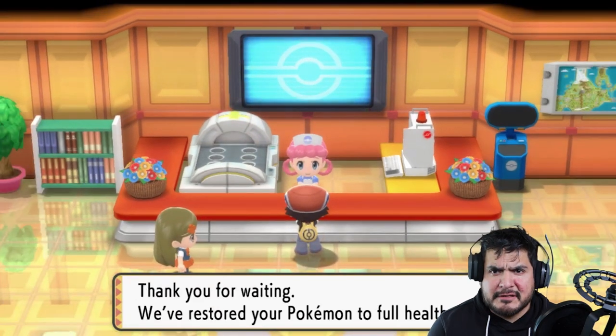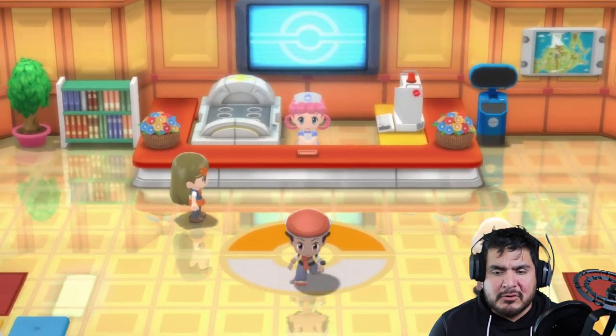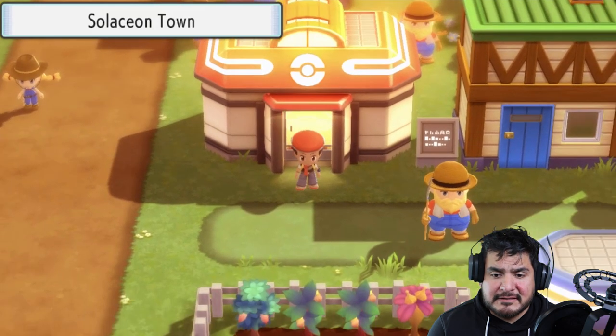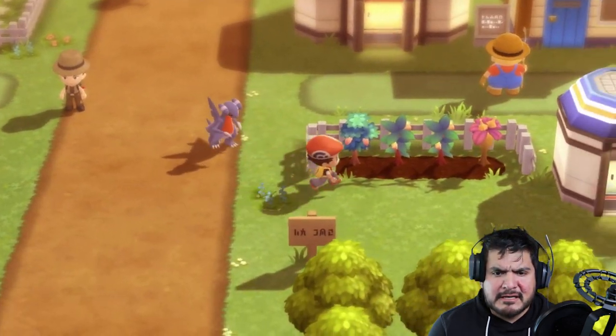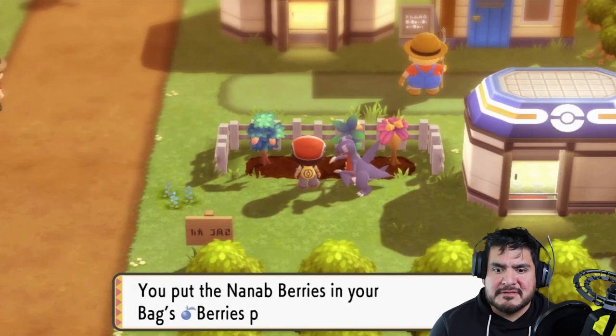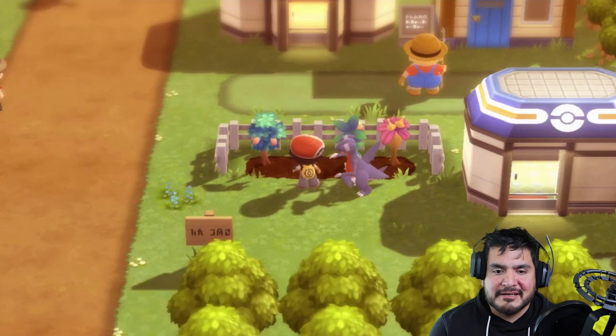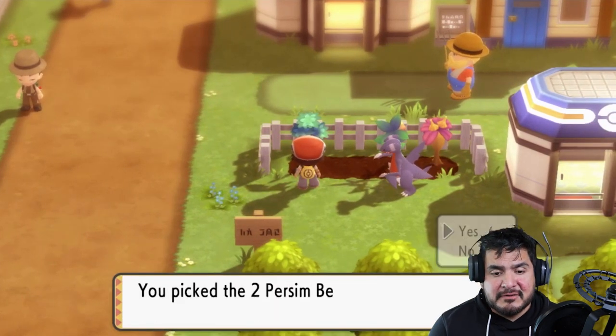Now we're on egg alert. We don't have a Pokemon with Flame Body, so this is not going to be easy. We're going to be spending some time over in Celestic Town — it's home to the daycare and a lot of things. In our last episode, Toothless evolved, which was a surprise — it was just the funniest thing ever.